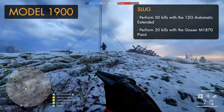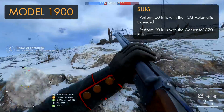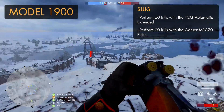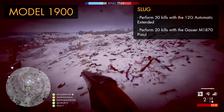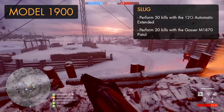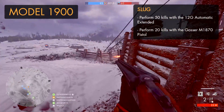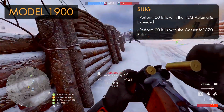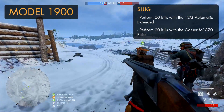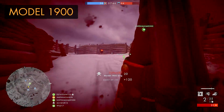Just like with the factory variant, the slug variant of the Model 1900 will require a bunch of shotgun kills too, but this time with the 12G Automatic Extended — you'll have to take down 50 players with that. When going for those shotgun kills, it's usually best to hop into smaller game modes like Team Deathmatch and Domination. You'll also be required to get 20 kills with the Gasser M1870, and I'd advise hip-firing it in close to medium range firefights.